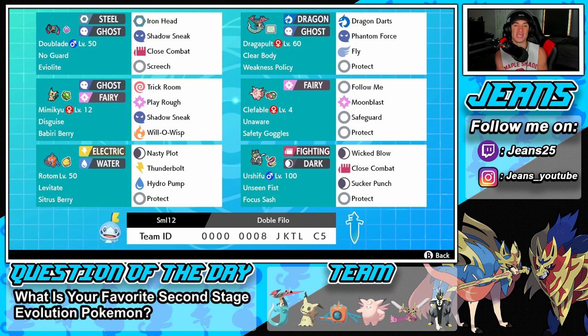Starting with this team, we've got Doublade in the top left corner — a Pokemon I've never used in ranked doubles in this game. He has the No Guard ability and Eviolite as his item, giving him a big defensive boost since he's not his final evolution. His moves are Iron Head and Shadow Sneak for STAB, then Close Combat and Screech. This Pokemon works wonderfully with Dragapult — we can proc the Weakness Policy with Shadow Sneak, then Screech to lower defense and have Dragapult one-shot everything.